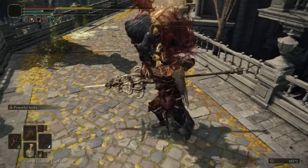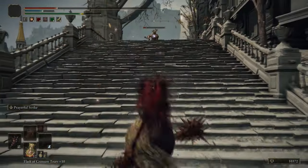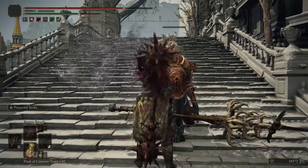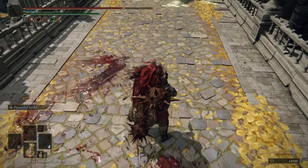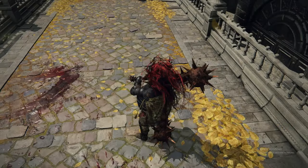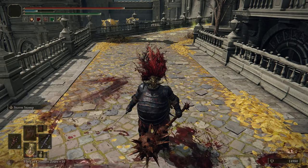I really wish the Crucible claw grab was an incantation you could get - unfortunately it isn't. That attack is terrifying. It's actually the Ash of War for that weapon when we get it eventually, and it hits like a truck. Unfortunately that one doesn't drop an incantation. So we do have a Stormstamp dagger as I'm sure you also have.